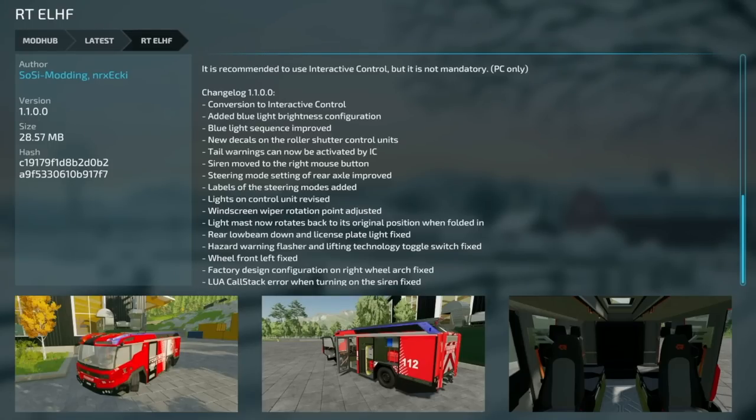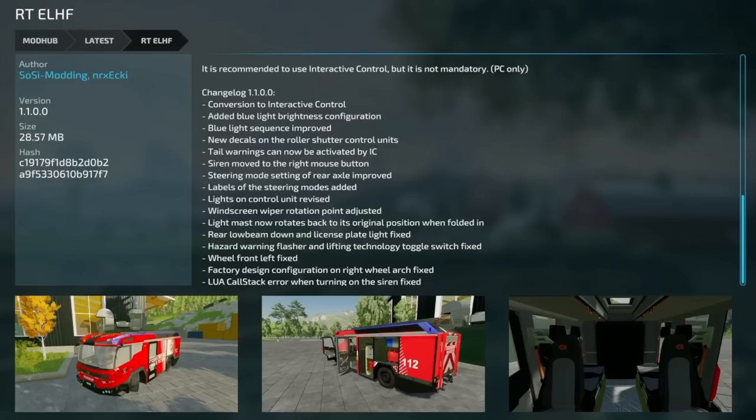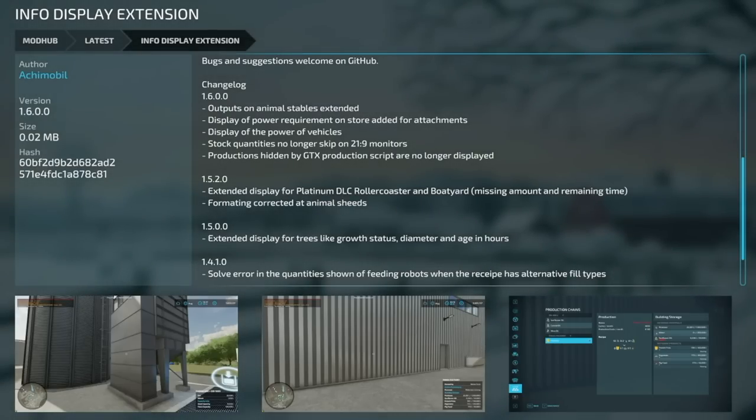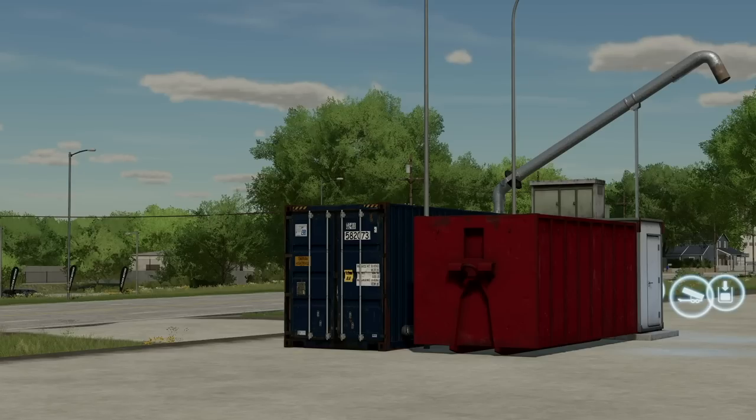Lastly, mod updates for PC and Mac players: the first one is the RTELH-F, aka the Electric Fire Defense - the PC and Mac only version. The update is exactly the same. Your last mod today - one that I use daily - is the Info Display Extension, version 1.6. Updates include: outputs on animal stables extended, display of power requirements on stable added for attachments, display of the power vehicle's stock quantities no longer skip on 21:9 monitors, and productions hidden by GTX production script are no longer displayed.